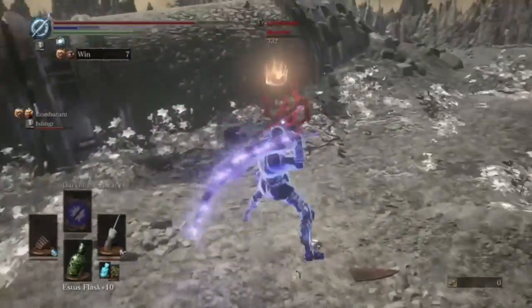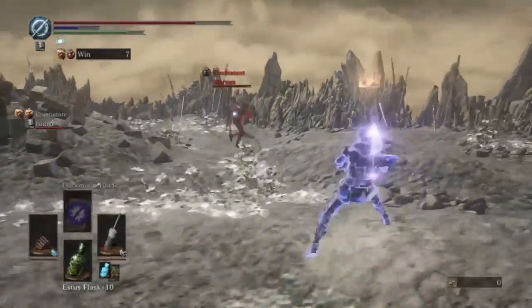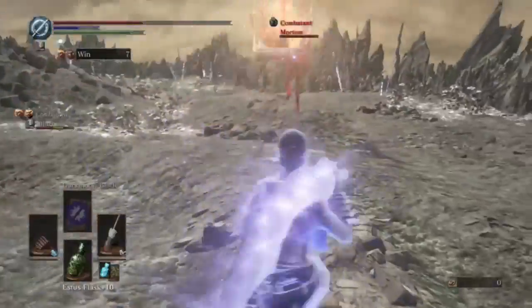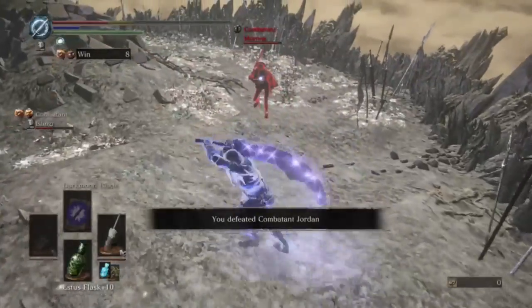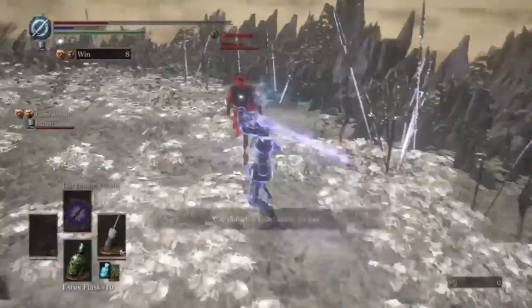This guy is pretty bad — he doesn't know what he's doing. Pyromancy or the Onyx Blade — the stronger your Pyromancy, the stronger... oh no, he's using the Lothric Sword. He keeps switching back and forth or something.